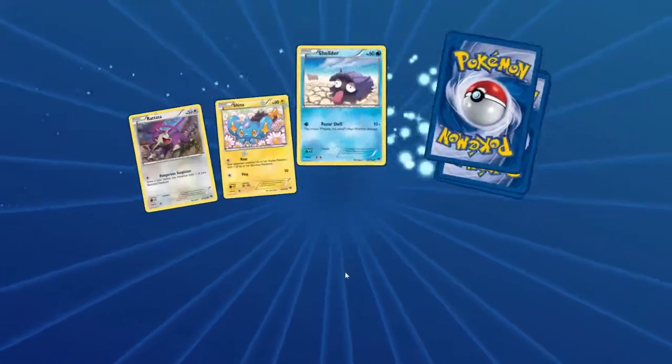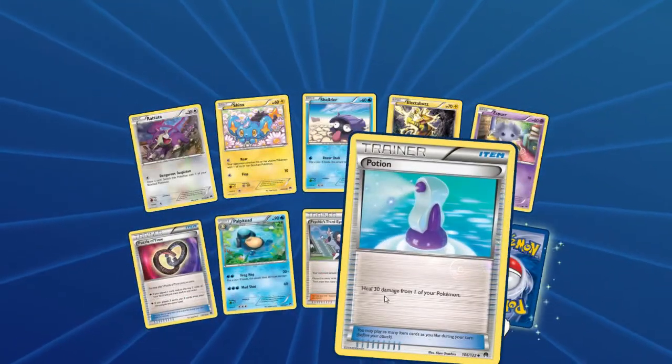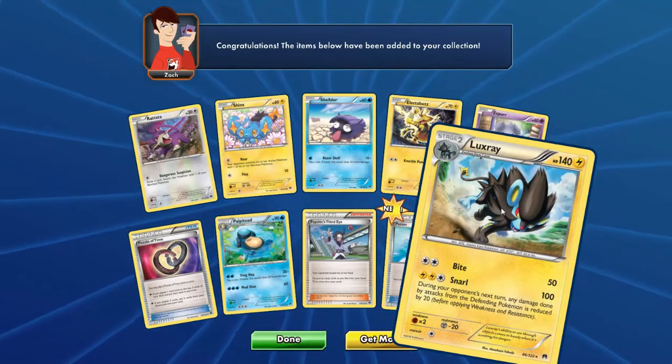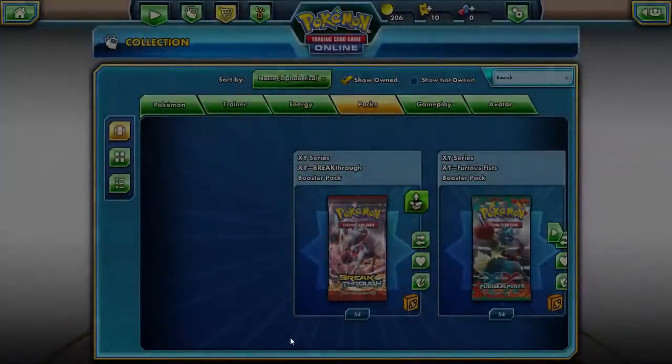Last pack — and this will be the last pack of this video as well, so let's hope for the best. We got a Potion — oh my god — and Luxray! Very cool, that's actually really nice. I don't think I've actually gotten this in real life Breakpoint form, so that's real nice. Awesome.